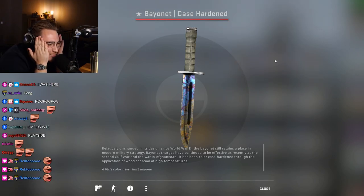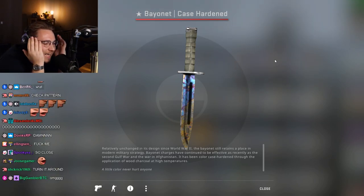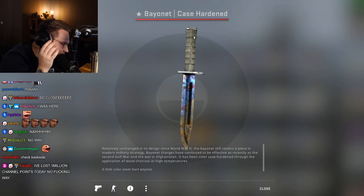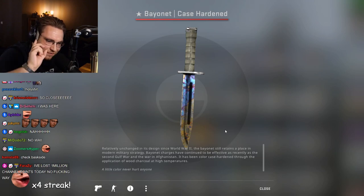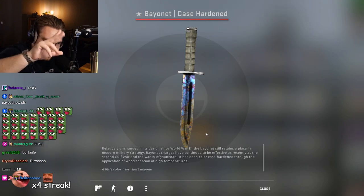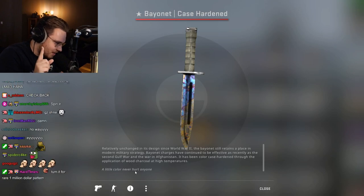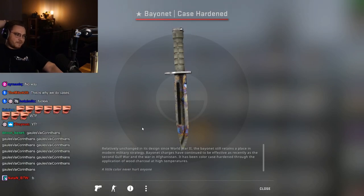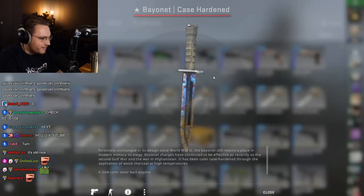Imagine a Blue Gem. Why not a Blue Gem? Nah, a Case Hardened. A Case Hardened. Oh, I need a pattern index 555. If this is close to pattern index 555 or 670, which are both the number one and number two pattern, I will be pissed. Oh. That's fine. Nah.